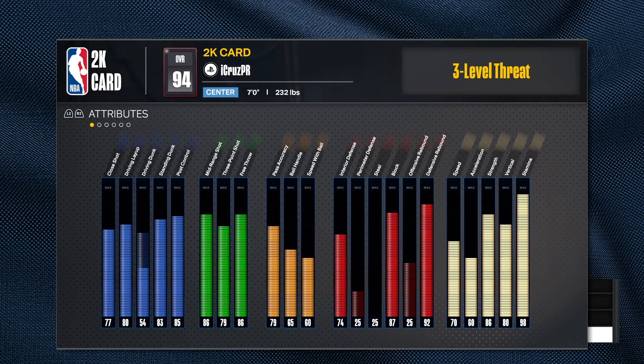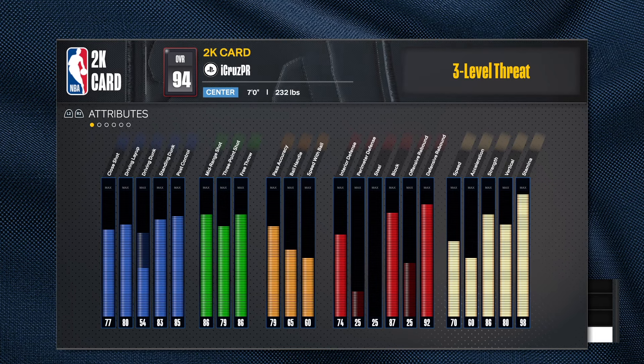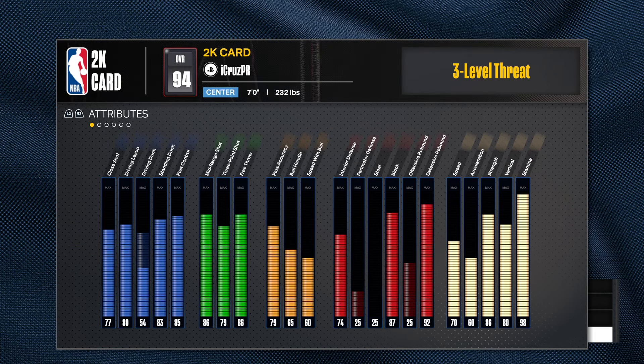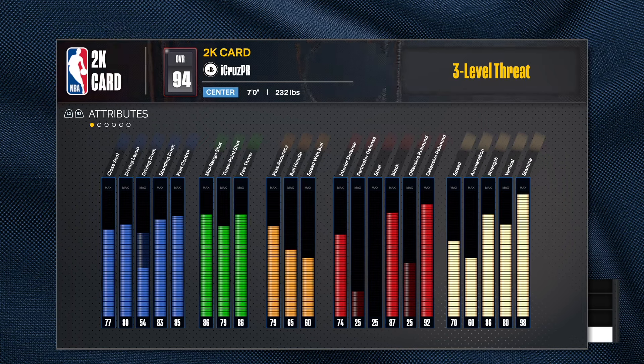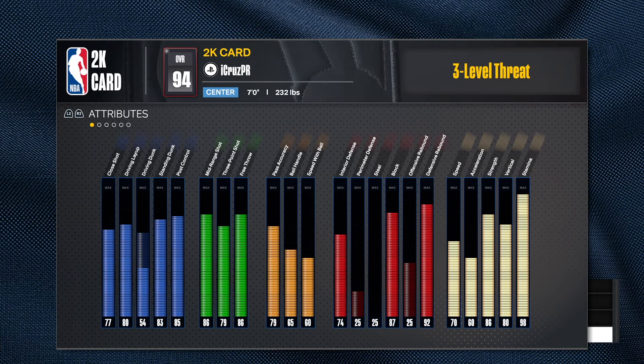He has an 86 strength on this build, which means he can't get Hall of Fame box out. You need 90 strength and 93 rebounding to get Hall of Fame box out - so that's a mistake. You want to maximize your rebounding when you have a center. The offensive rebound is way too low and the strength is too low. The ideal number is 90 strength.